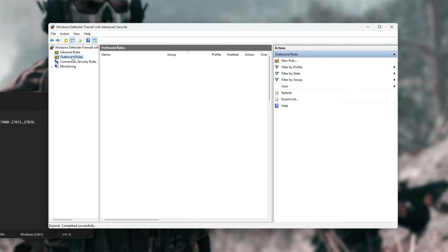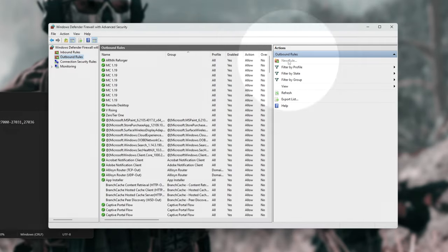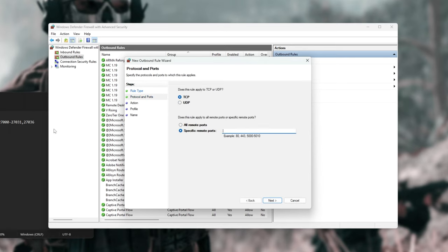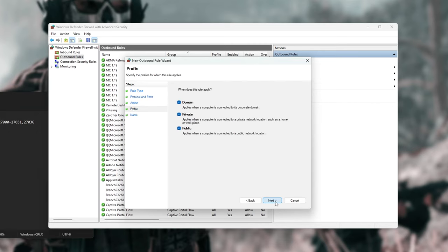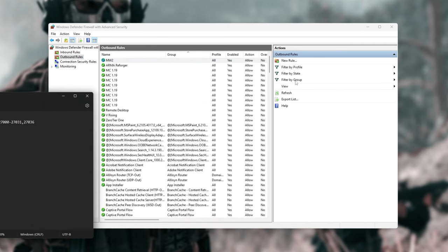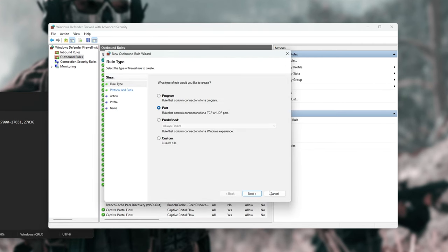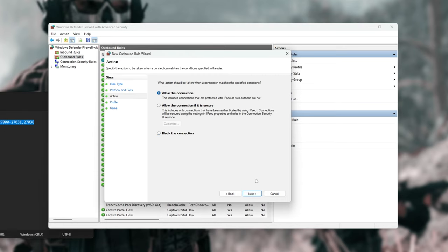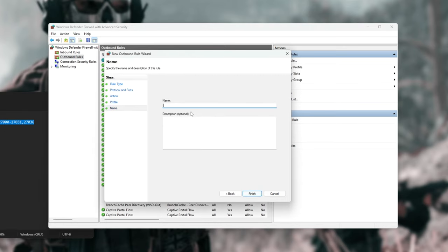Now head across to the Outbound Rules tab on the far left, then New Rule, and we'll be doing the same thing once more. Port, Next, TCP, followed by 3074 and the rest — Allow, Next, all three, Next, Name MW2, Finish. Finally, New Rule, Port, Next, UDP, paste in the UDP port list, Next, Allow, Next, all three ticked, Next, give it a name MW2, Finish.